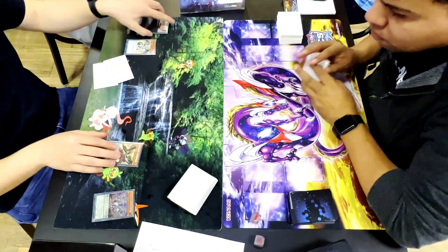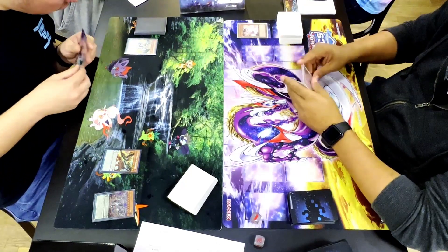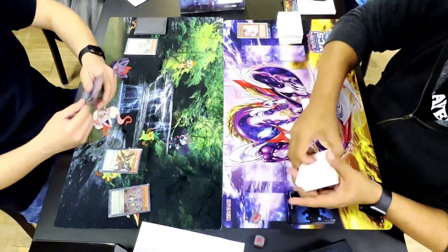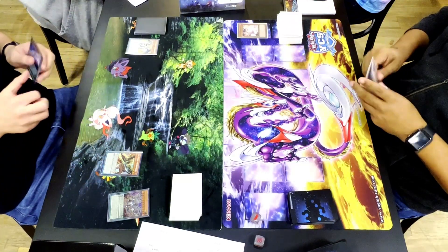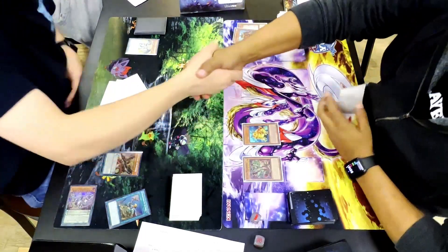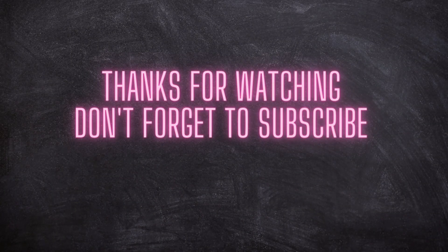I attempt to activate the effect of Luster Pendulum Draco Slayer — unfortunately it pops for effect, not cost — and here comes Ash Blossom and Joyous Spring again. I just opt to pass my turn because I have nothing else to work with. Zach laughs and says 'you have nothing,' and I'm like 'yeah, nothing.' He plays Magnum Mutt banishing it, then Swap Frog comes down, and I concede. Very sorry guys — I tried my best but sometimes you just get the awkward hands. Like, comment, subscribe, and hopefully next time I won't be losing that fast.